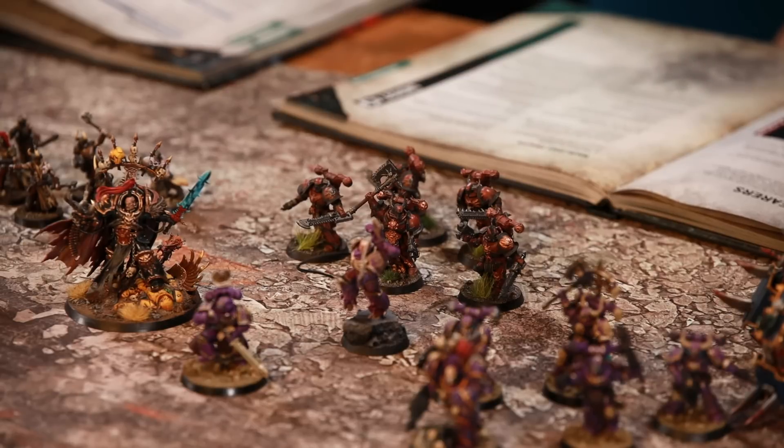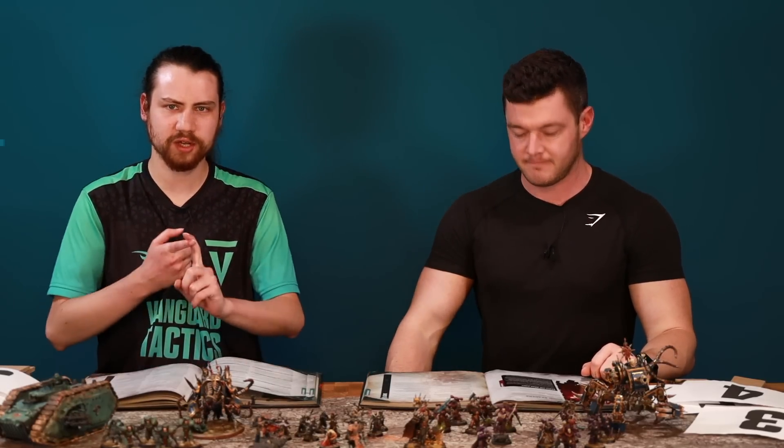Word Bearers' trait: they get a five-plus feel no pain against mortal wounds — pretty good in this day and age with lots of mortal wounds around. Their second ability is re-roll the hit roll when in combat, and this applies if they charged, were charged, or heroically intervened. Since fights rarely last more than one phase, it's essentially re-roll hits across the board.